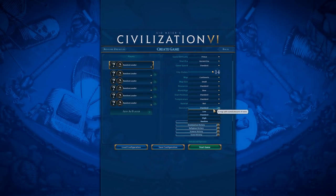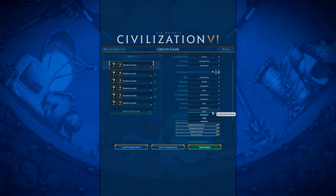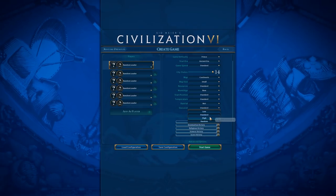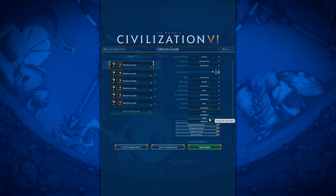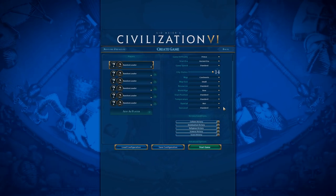Sea Level I pretty much always leave on Standard. This just influences the amount of water — I'm not sure if it includes lakes. If you're playing the Netherlands and want more lakes, or playing a naval civ, you could set this to High. Otherwise, I'd recommend leaving it on Standard.